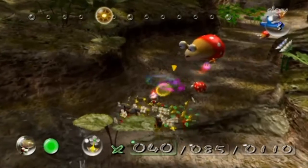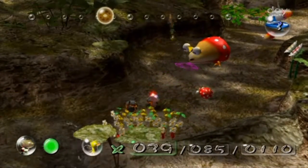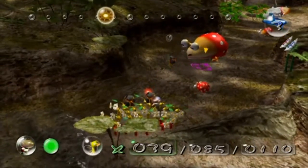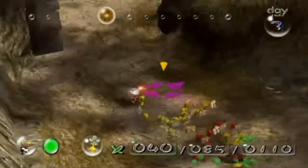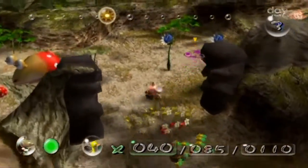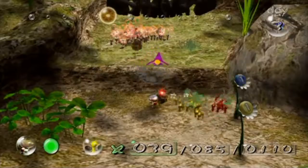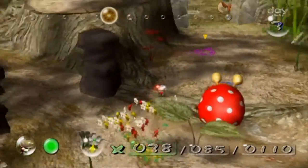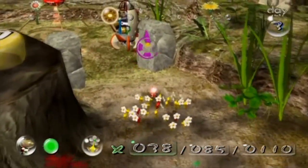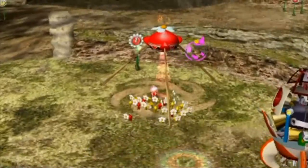Let's chuck this bomb rock onto the big boy right here and run, because we need more red Pikmin. And we can chuck these two bomb rocks up here because that's where we're gonna need them. I think we just need more reds and we're gonna collect all the parts we need for today — quicker than I imagined, surprisingly.